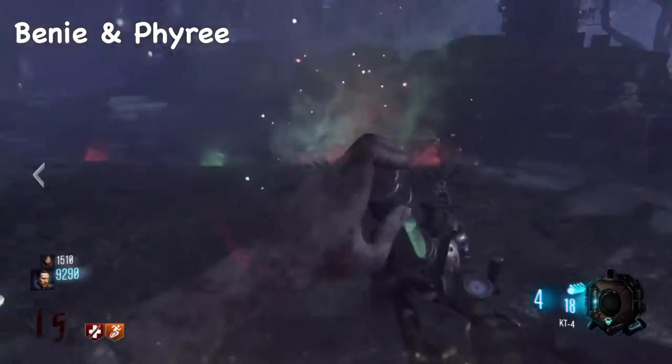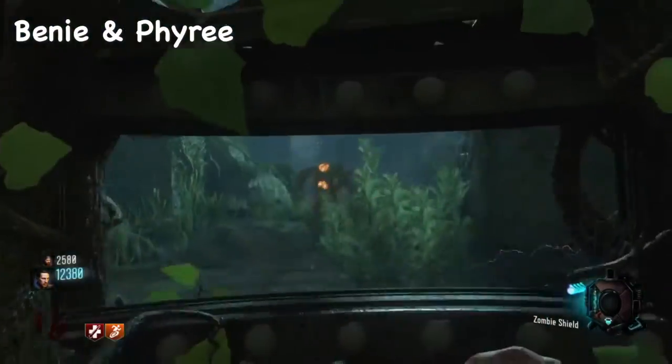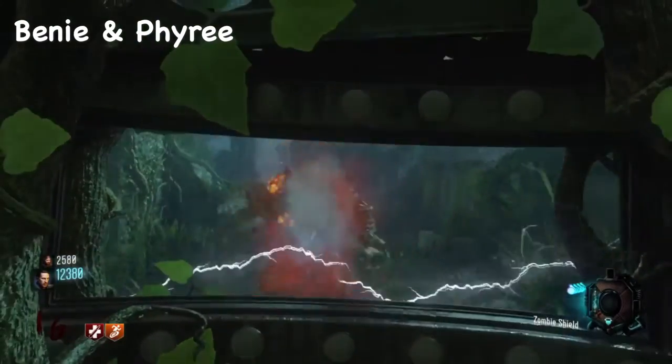After you have all your challenges done, you're going to go back over to where all the skulls are with your shield and take it out. Wait for a bolt of lightning to strike down — once it strikes down and gets on your shield, your shield is fully upgraded.